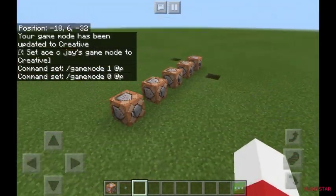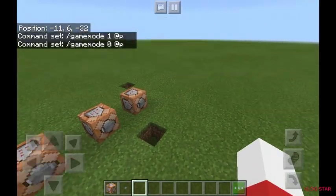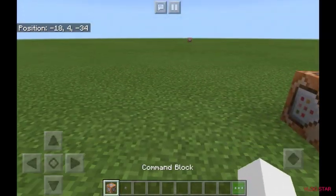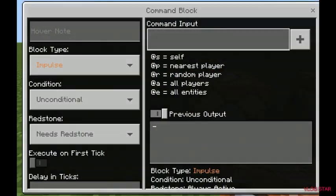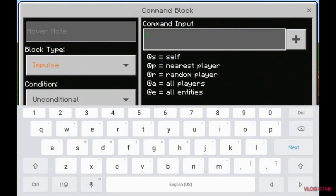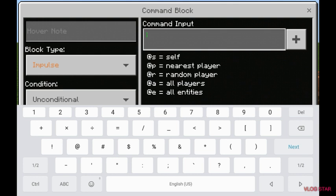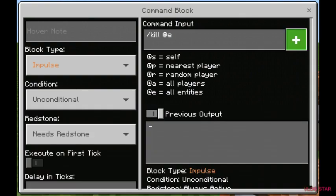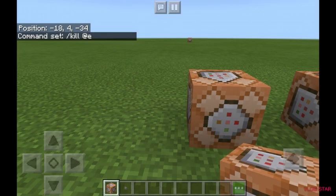There are many other commands you can do. Here's another one — slash kill. You put @e, type that in, then put a button to trigger it.